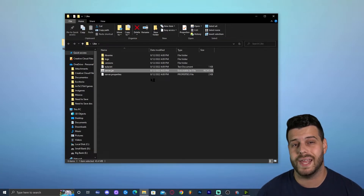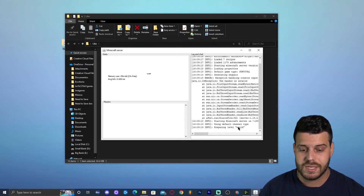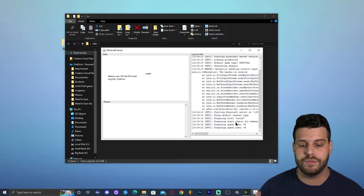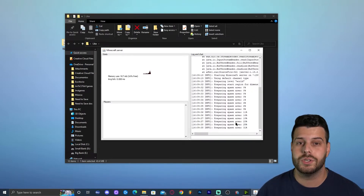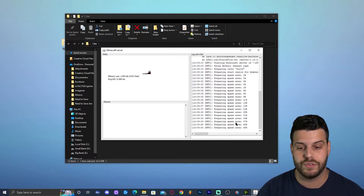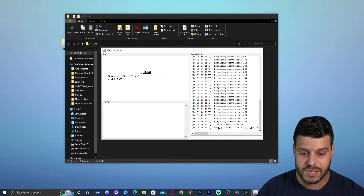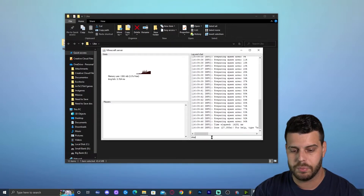Double-click on server.jar once again and that will finish running the server. We need to accept the EULA in order to have our Minecraft server connected to the internet later on. You'll see it says 'Preparing level world' — it's preparing the server world. Wait for this to finish loading. Once it says 'Done,' the server is up.